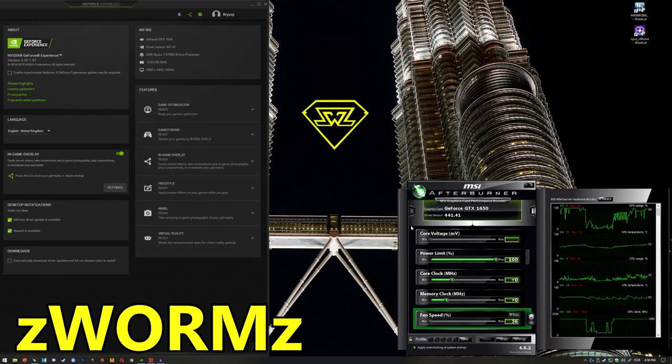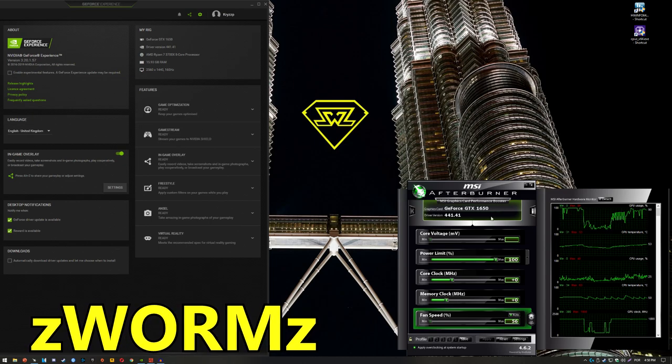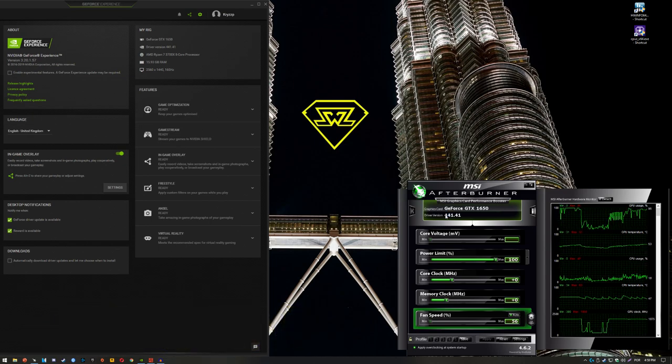Hello guys, Chris P, welcome back to another video. In this video, I'm gonna be testing the GTX 1650, as you can see here in MSI Afterburner. This is the Mini ITX OC from Gigabyte, and it doesn't even require a 6-pin power connector — it just consumes all of its power through the motherboard, 75 watts, pretty decent low-powered GPU.